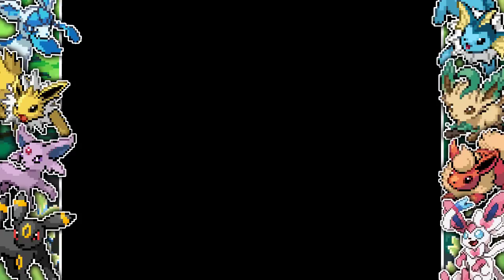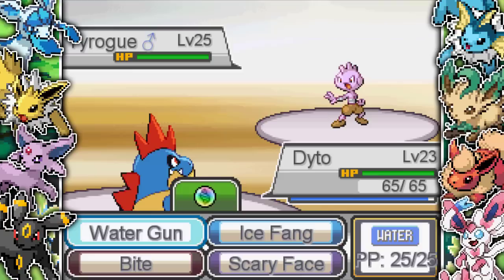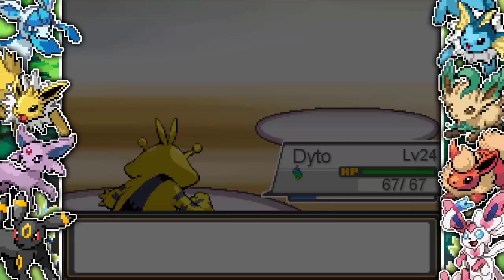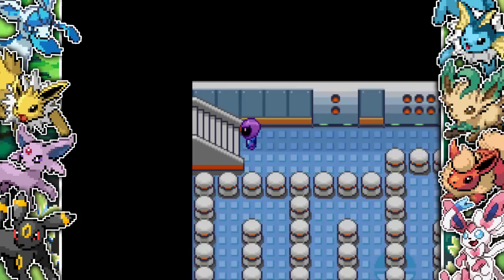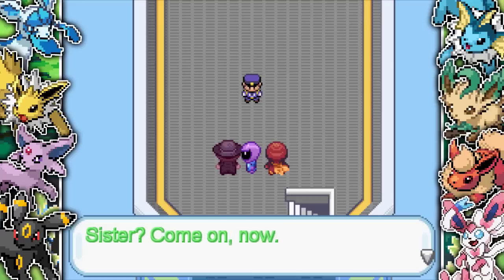I start climbing the tower and have to fight this guy who has the Tyrogue - the original kind of evil guy. I'm thinking I might have to fight every single boss on the way up to the final boss, which would have been a really cool way to end the game. That's not the case though - this is the only guy you fight on the way up. I've got Electivire here with Thunder Wave - really nice. I take out the Tyrogue and get to level 24 on Daito. He just disappears. We make our way to the final stairs and the game says the final fight is coming - make sure everything's ready, you can't go back. I save and go up the stairs to find the final boss: a random police guy I've never seen before.